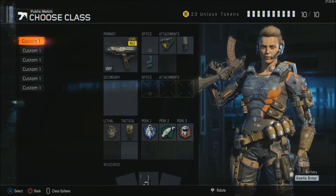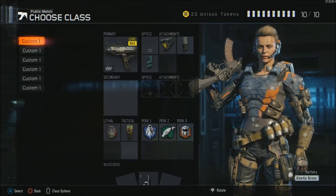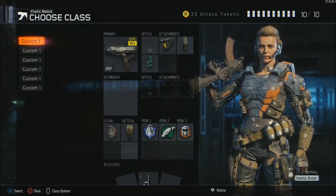Grip is good to hold it steady at long range, especially since Rapid Fire kicks a little more. And Extended Mags is always good, in my opinion, because you'll get more bullets when you're going on streaks. Combined with Scavenger, you don't have to pick up quite as many ammo packages with it.